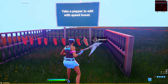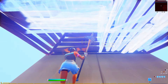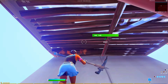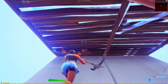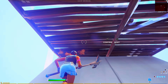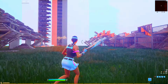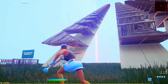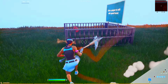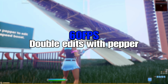We're going to do the double edit on 120 fps, grabbing a pepper first. Running up and doing double edits — that seemed pretty simple. As you guys can see, we're pretty consistent; we only messed up maybe once on the second one. Now we're going to switch the game to 60 fps and restart.